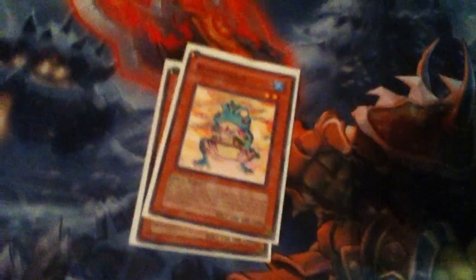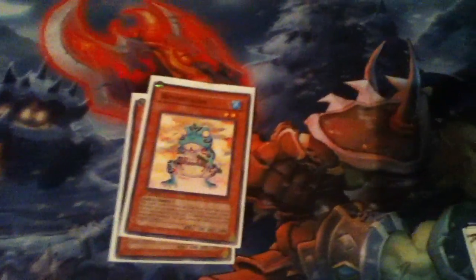Two Ronintoadins — it's awesome. It has two thousand defense, and you remove from play a frog to special summon it, so you can keep doing that. You know, you have Dark Armed Spirit, you tribute it, then you get Ronintoadin back for defense when Dark Armed Spirit goes to your hand. So perfect fodder.